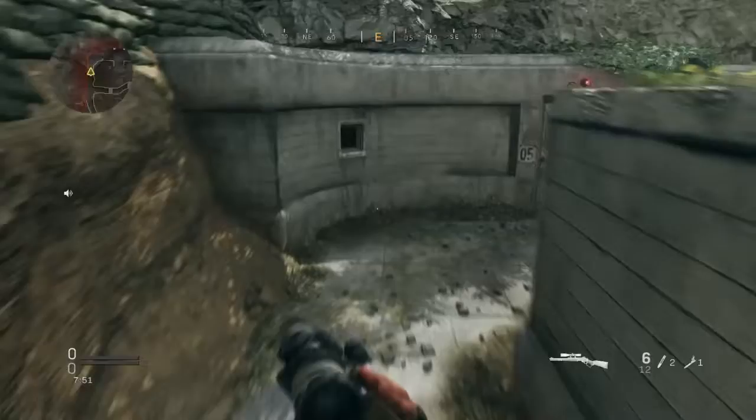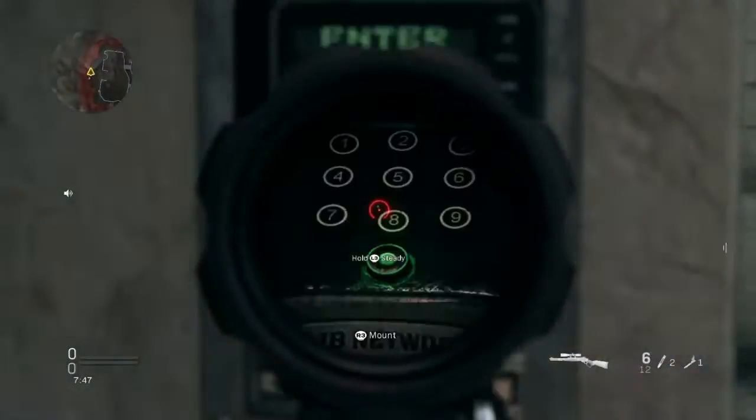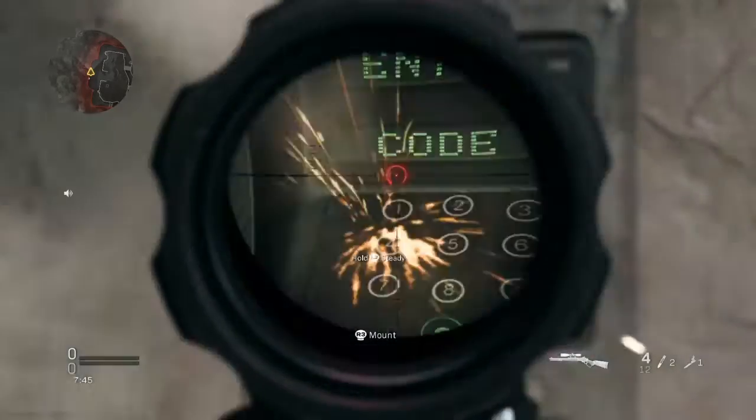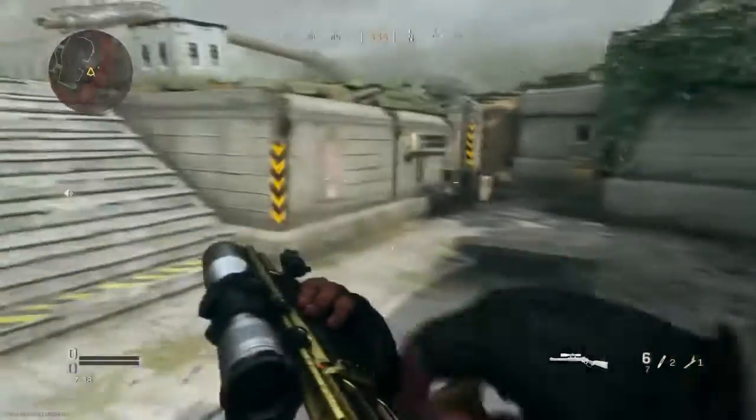Okay, so the number is one, four, five, three, eight. You type that in — one, four, five, three, eight — and it should open.